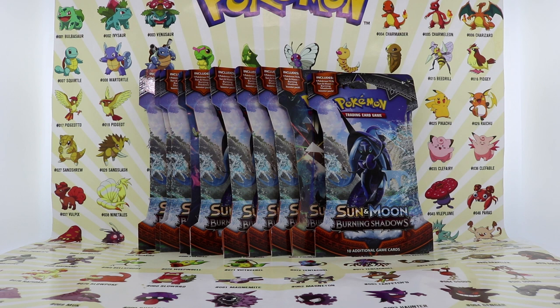Today we're going to be opening up a bunch of Sun and Moon Burning Shadows booster packs. It took me a while to put these packs together because Burning Shadows gets sold out pretty quick in stores. So yeah, it was really hard for me to get my hands on these, and hopefully we get the hyper rare Charizard. This is part two of hunting for the hyper rare Charizard — I really want to pull that card. I believe we got 12 packs there.